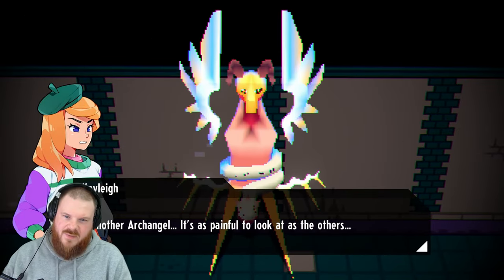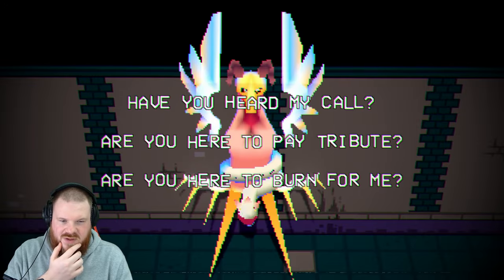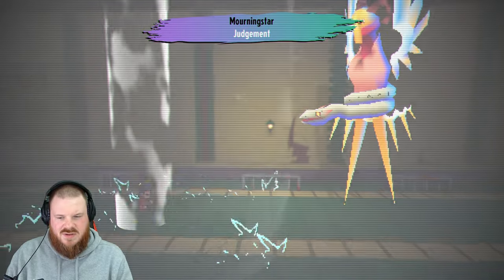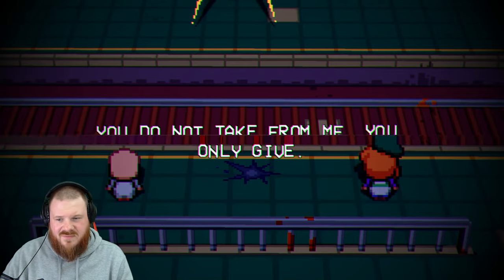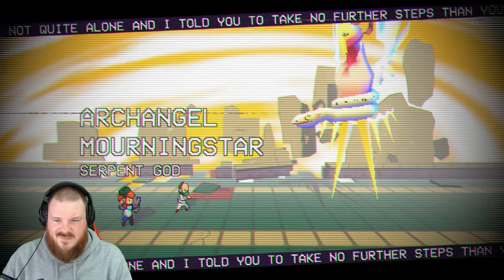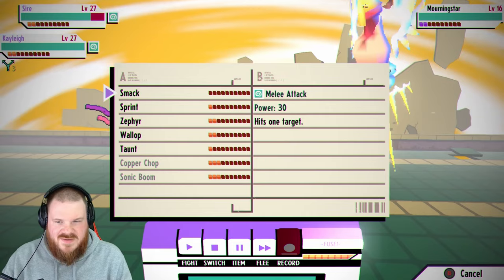Whoa, this one looks really different from the last two — this is really colourful. Another archangel — it's as painful to look at as the others. 'Have you heard my call? Are you here to pay tribute? Are you here to burn for me?' Here goes nothing. 'Oh great archangel, I have heeded your call and travelled to your abode.' 'You do not take from me, you only give.' Dorian is either a puddle or a pile of ash — either way I don't think a rest is going to cut it. Morningstar, the serpent god. It's got pre-emptive strike — you're a nasty piece of work.